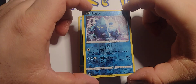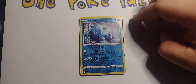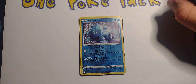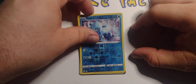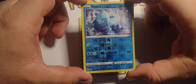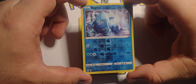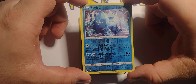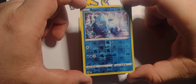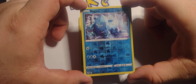Didn't expect it that early. It's Regiice — reportedly a water type but it's called ice, 130 hit points. Single energy: Ridge Gate — search your deck for a basic Pokemon and put it onto your bench, then shuffle your deck. Two water and one energy: Blizzard Bind, 100 damage — if the defending Pokemon is a Pokemon V, it can't attack during your opponent's next turn. Weakness to metal, retreats for three basic energy.